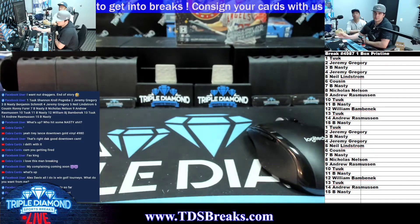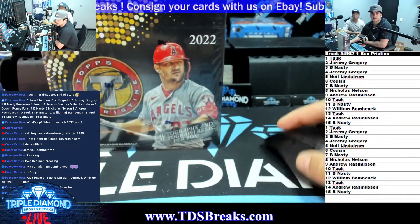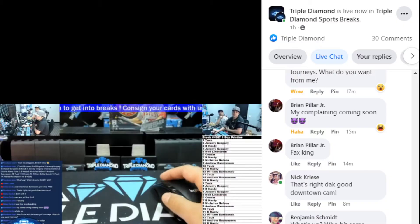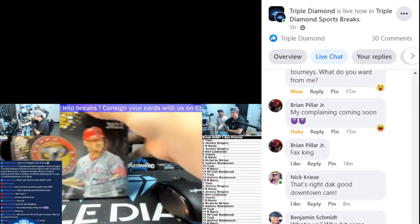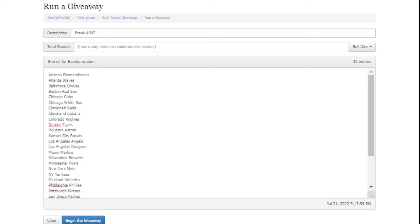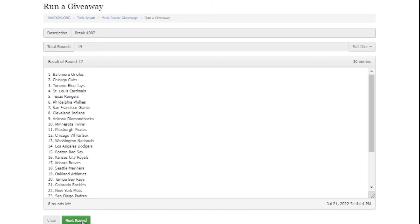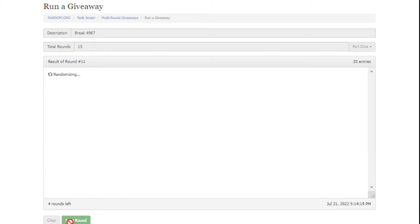Alright, what's going on everybody - we have break number 4987, which is a one box Pristine break. This was a 15-spot break, so everybody will get two random teams. Here are the 30 teams, we got the Diamondbacks down to the Nationals. Roll dice at least seven times - good luck. 15 then you just press and go through it.